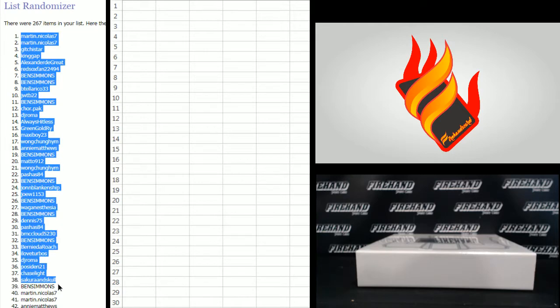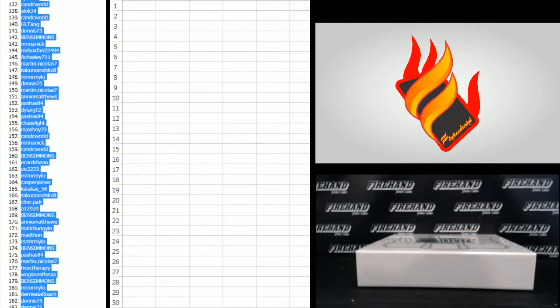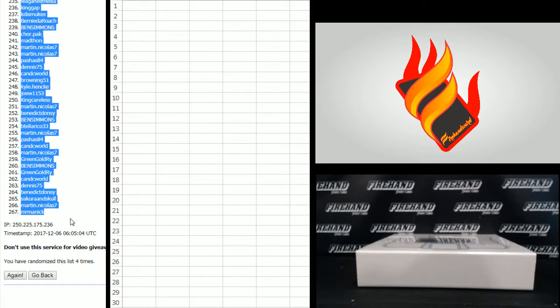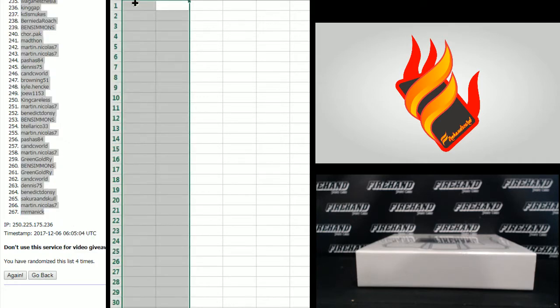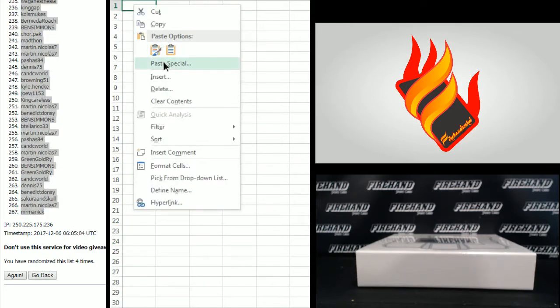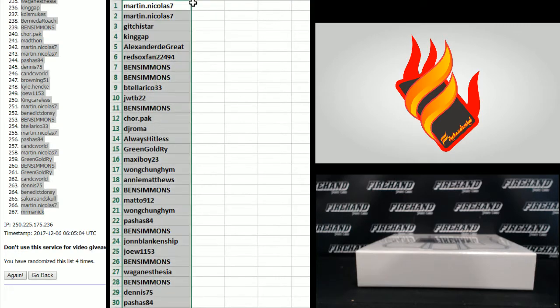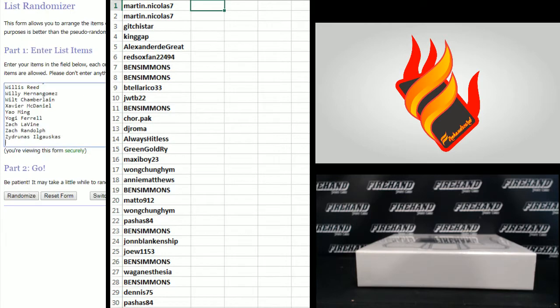Martin Nicholas goes from the bottom to the top. Mr. Manic, number 267. Klayas. Zydrunas Ilgauskas on the bottom, Aaron Gordon up top.